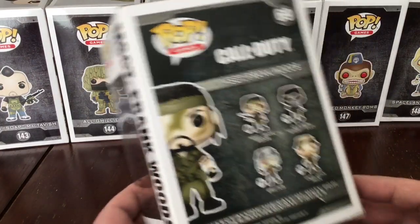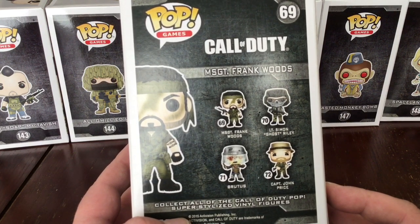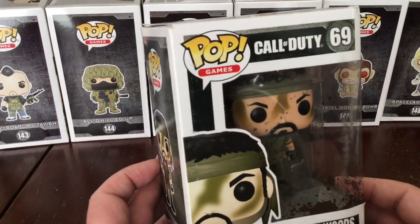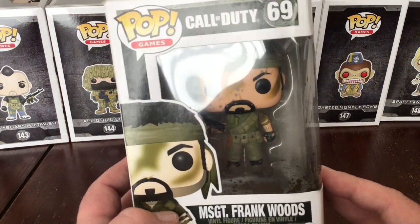This is what came with Series 1. We have Frank Woods, Simon Ghost Riley, Brutus, and Captain John Price. Now these are all the muddy version — I believe there is also a clean version. These are the ones I have and they're all kept in the box.